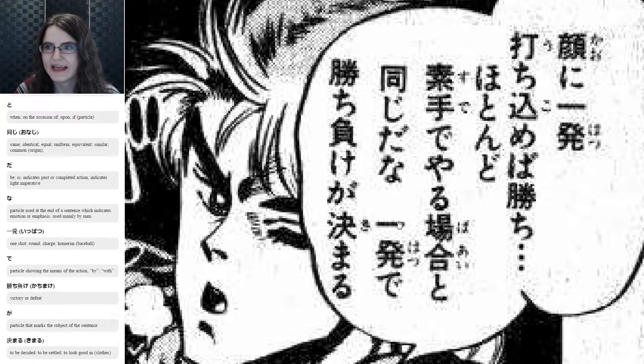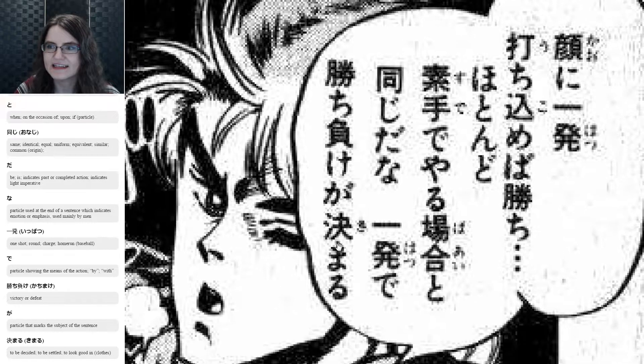So next we have: 一発 is 'one hit' again, and で means 'with.' 勝ち負け is 'winning and losing,' and が makes that the subject. 決まり means 'was decided.' So: 'winning or losing is decided with one hit.'